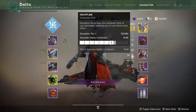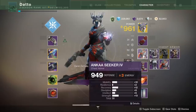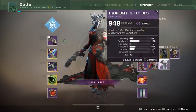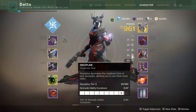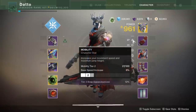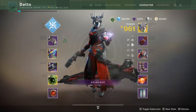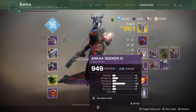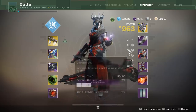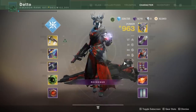Also, having stats in between tiers is useless. For example, if you have 51 Intellect, that is the exact same thing as having 59 Intellect because you're still in the 5th tier. Try not to have stats that aren't doing anything for you, although sometimes there just won't be anything you can actually do about those extra non-functioning stats. We're working with 6 different stats now: Armor, Agility, Recovery, Discipline, Strength and Intellect.